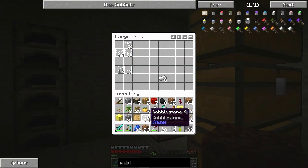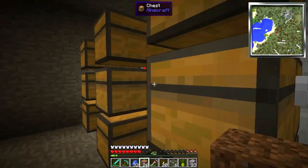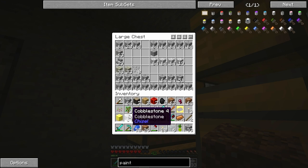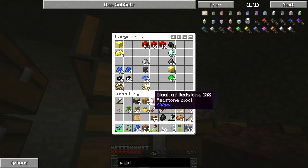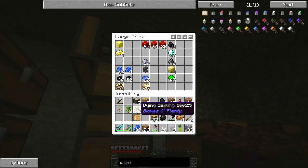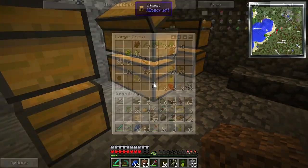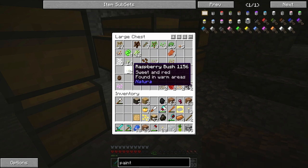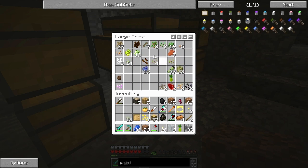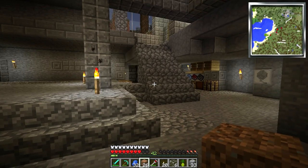Let's make one. Look at all this stuff. I don't need any cobblestone, so let's put this cobblestone away. Let's put these away. I really don't need these. I don't know if I could just plant a blueberry — can you just do that? I don't know.